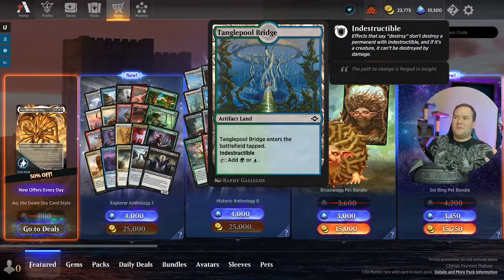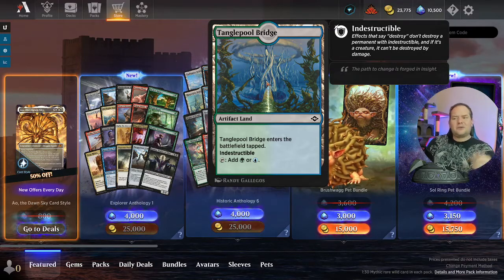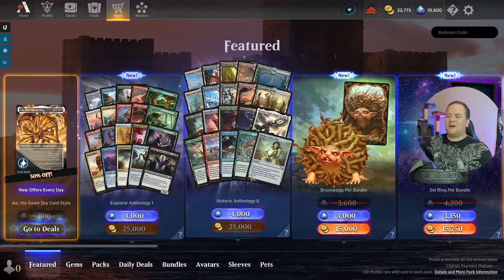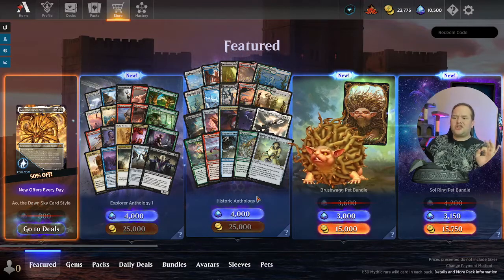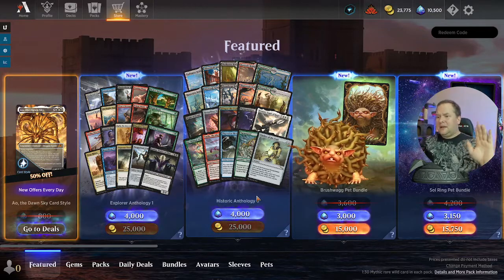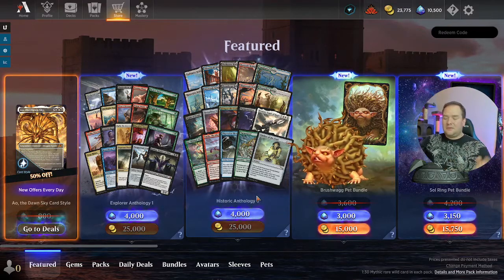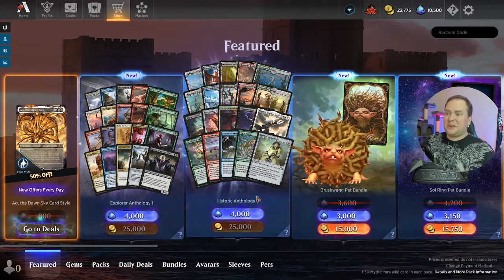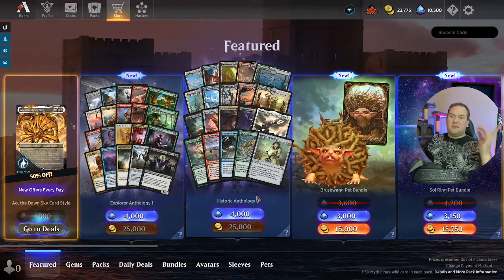Most of these lands were technically banned in Modern, so what's really the point? If they're eventually going to get to Modern, I don't see them keeping the indestructible. I see these more as Commander cards. If you just need a few of these, spend your wild cards — it's going to be so much cheaper than buying this. Long story short, save your money. Spend the money on packs; you'll get at least three rare wild cards. With 20 packs you should get about five wild cards total.